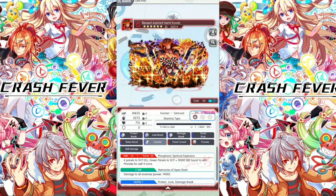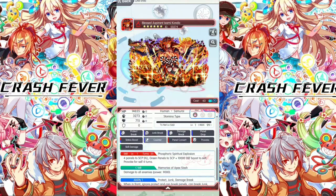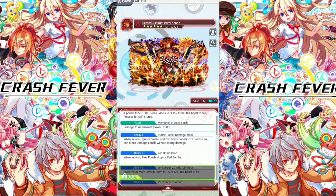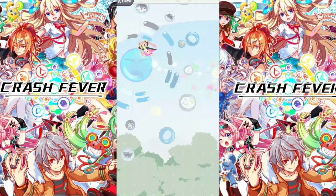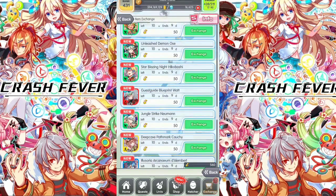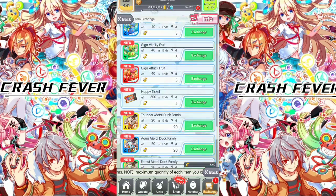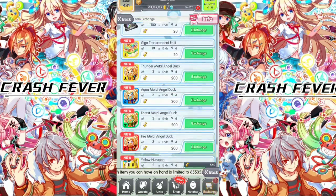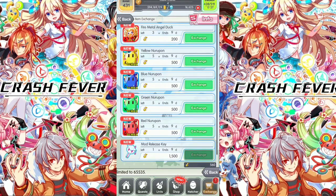Next one is this raid unit, Blessers Asprin Issamikando — Stamina Samurai. Also a very very powerful unit, stamina type with high survivability. Ability one: Protect Junk and Damage Break. Provoke and counter when self takes damage from human enemy. Good two units here — must exchange. Most of the units are previous units. We also got Giga Healing Fruits, Giga Fertility Fruit, Giga Attack Fruits, Happy Tea Cats, ducks to level up, Eropon Ticca and Eropon to unlock abilities, and mode release keys.